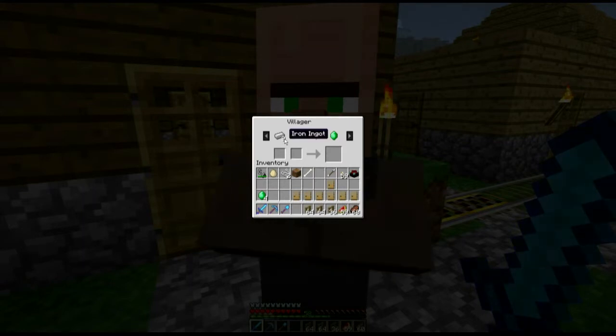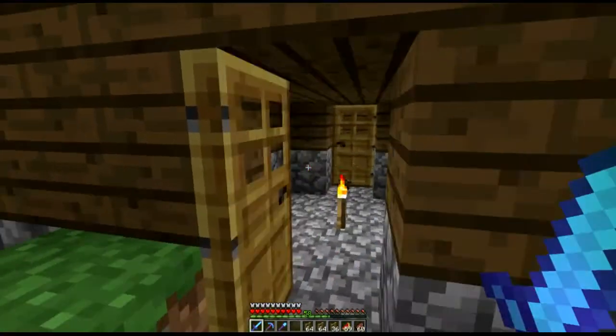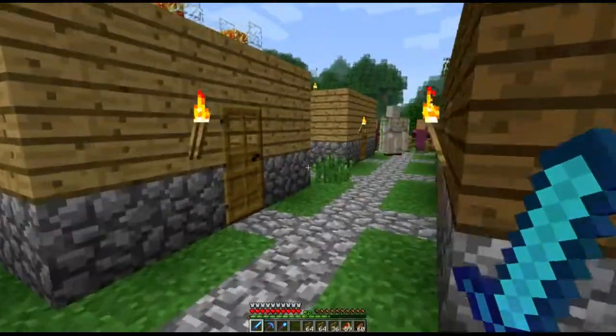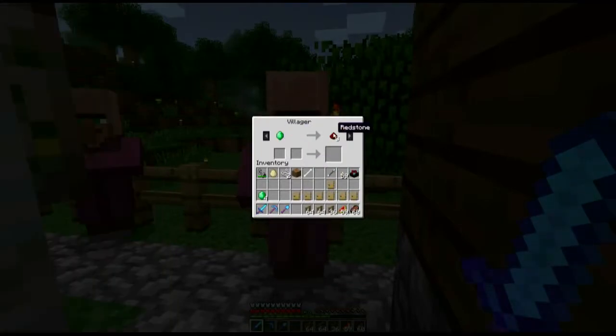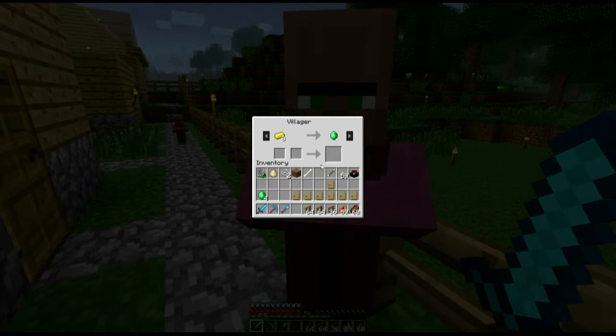What about you, Mr. Blacksmith? He wants 9 iron ingots for an emerald. Let's find somebody of a different persuasion here. Nobody in there, nobody in there, nobody in there. There are some kids running around — I don't think I can trade with them. There's a priest — let's go see what he's got. He wants an emerald for 3 redstone — no, that's not gonna happen. He wants gold bricks for an emerald.